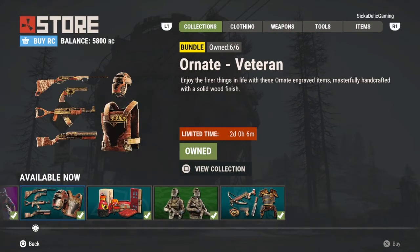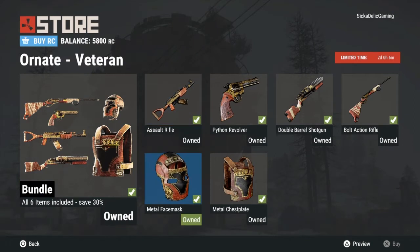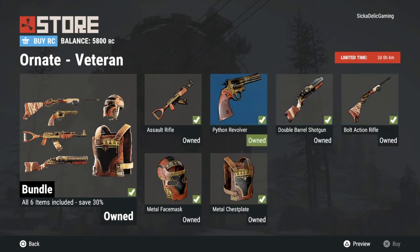Next skin pack is the Ornate Veteran. Here we have a nice detailed etched type skin pack for the metal face mask, the metal chest plate, assault rifle, python revolver, double barrel, and bolt action rifle. I personally really like it. I love putting it on my guns — it has this golden engraving on this black metal. It just looks great. I recommend it.